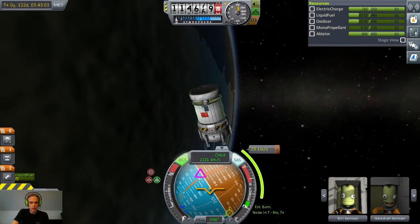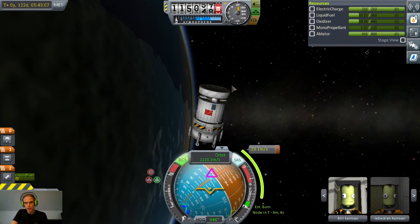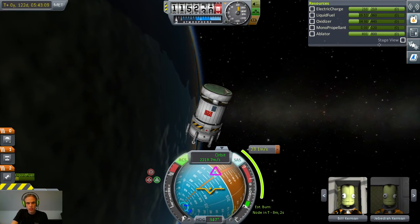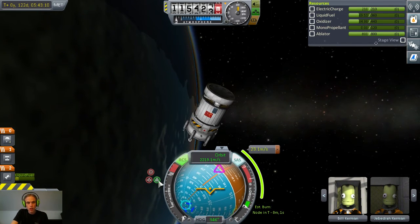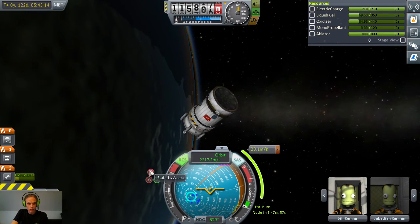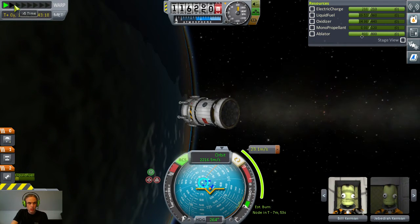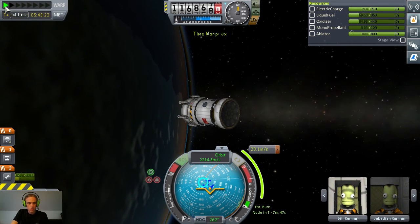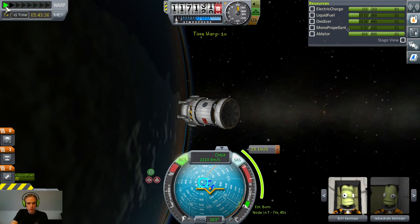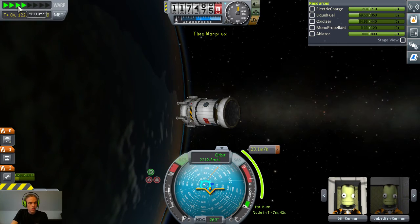I don't know why I'm spinning out of control now, I don't much care for it. Oh, it's because it's set to retrograde — so it's trying to readjust. Just stability assist. Alright.